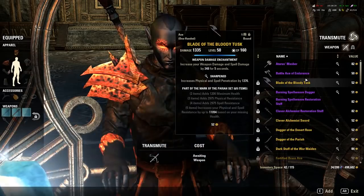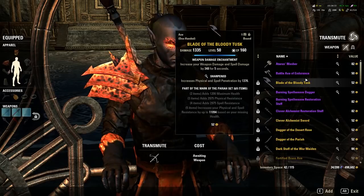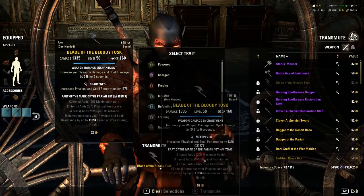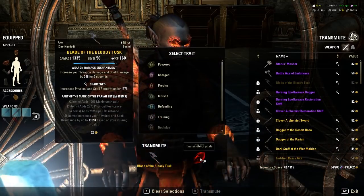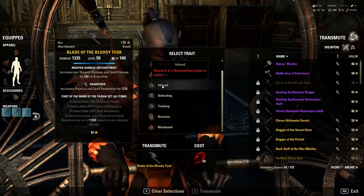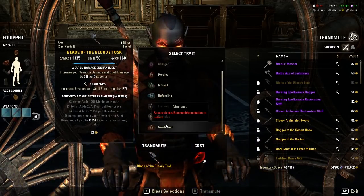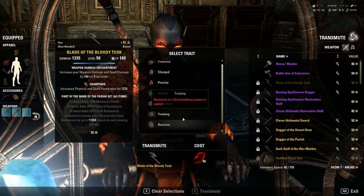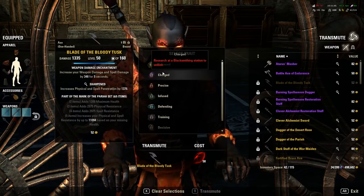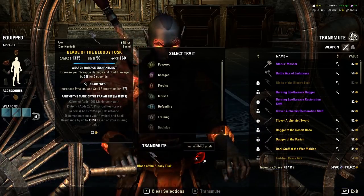Transmutation, simply put, is changing the trait on a weapon. As you can see, I have a Blade of the Bloody Tusk that is Sharpened. If I wanted to change that to Nirnhoned, I would put the blade in the transmutation table, I would need to have 50 transmute crystals, and I would need to have that trait researched for this weapon — it's a one-handed axe. You do not need the crafting material; you only need the 50 transmutation crystals.